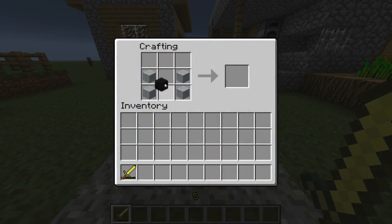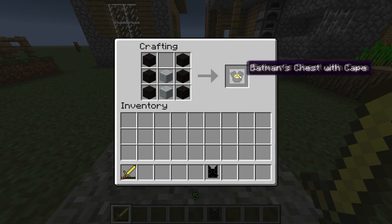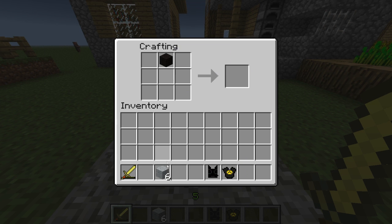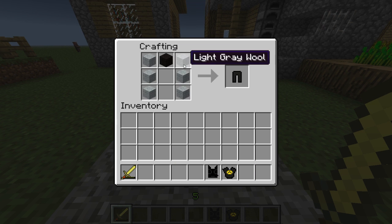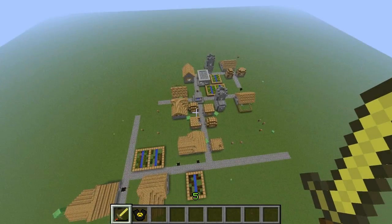To craft all of the armour pieces you need a ton — and I mean a ton — of black and grey wood to make the mask, torso which is also the cape, the leggings, and the shoes. Put them in the formula you are seeing on screen and you'll be done in no time at all.